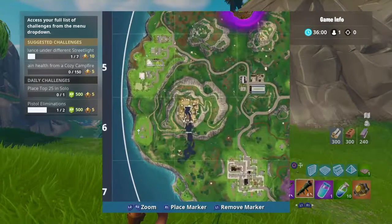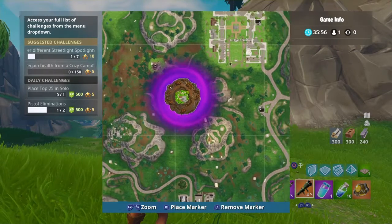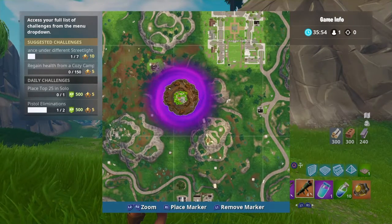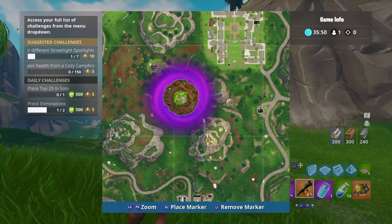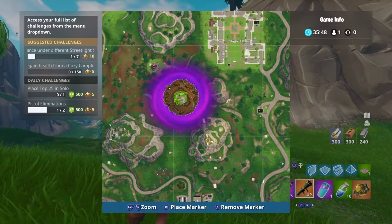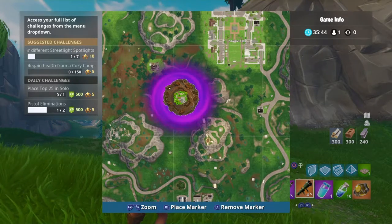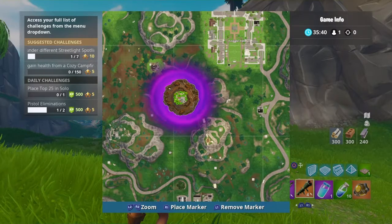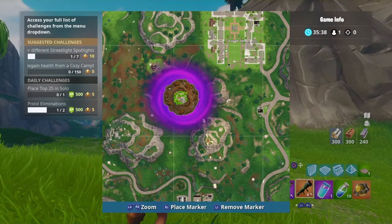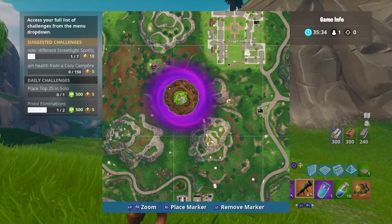This is what the island looks like, and that little purple swirl around it was not purple before — it used to be white, but now it is purple. That swirl around the island represents the tornado, and there's never been a moving thing on the map before, so this is actually a first for Fortnite.